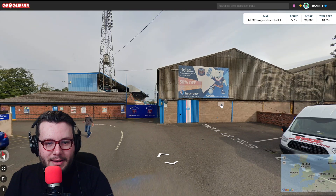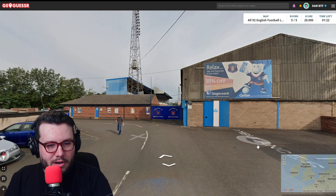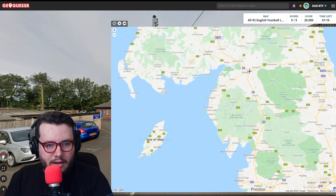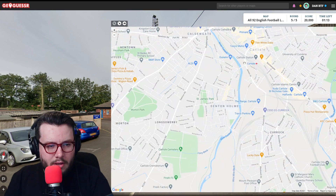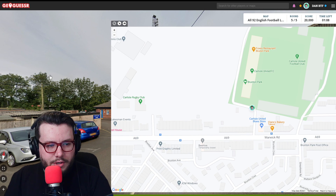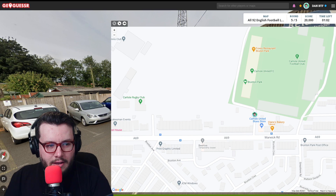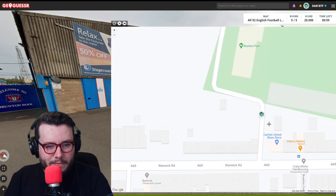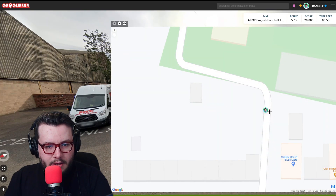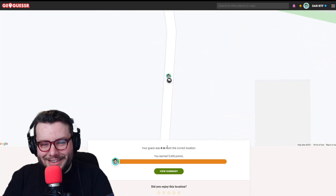Squeaky bum time here. Carlisle is our team, and we're at Brunton Park on the south-west side of the stadium. Carlisle is in the north - Carlisle United. We should be just before the road turns. We're in line with this building, which is that building. For 25k - boom! Zero metres as well. What a way to do it.